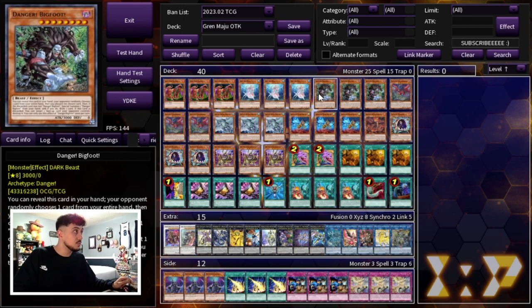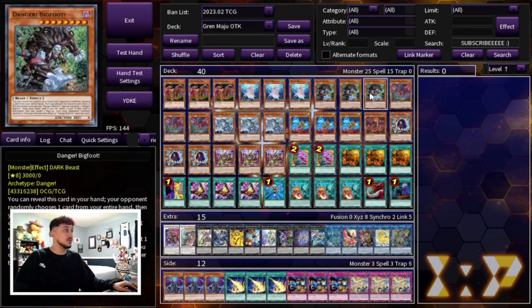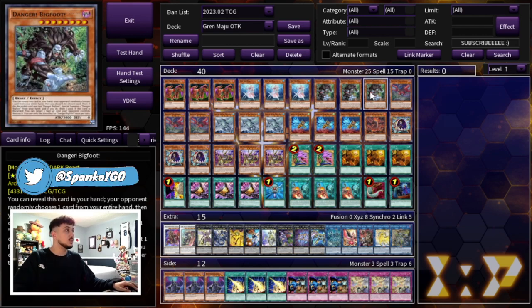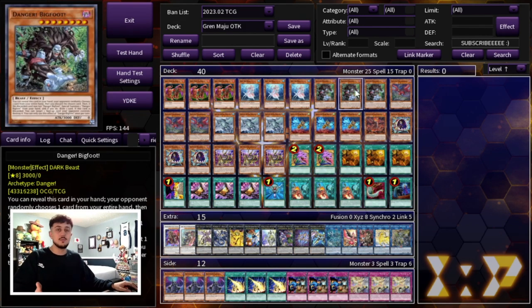For the Dangers, we're playing three Danger Bigfoot as well as three Danger Thunderbird. The reason for that is because these are level 8. A lot of the other monsters in this deck are essentially going to be all level 8 and they're going to be able to get you the level 8 body that you need with the Diva to get into a level 10 Synchro or a rank 8 monster. Bigfoot if it's discarded can pop a face-up card your opponent controls and Thunderbird if it's discarded can destroy any set card your opponent controls. Going second they are a form of removal for you, especially with Trade-In in the deck which can discard these cards.